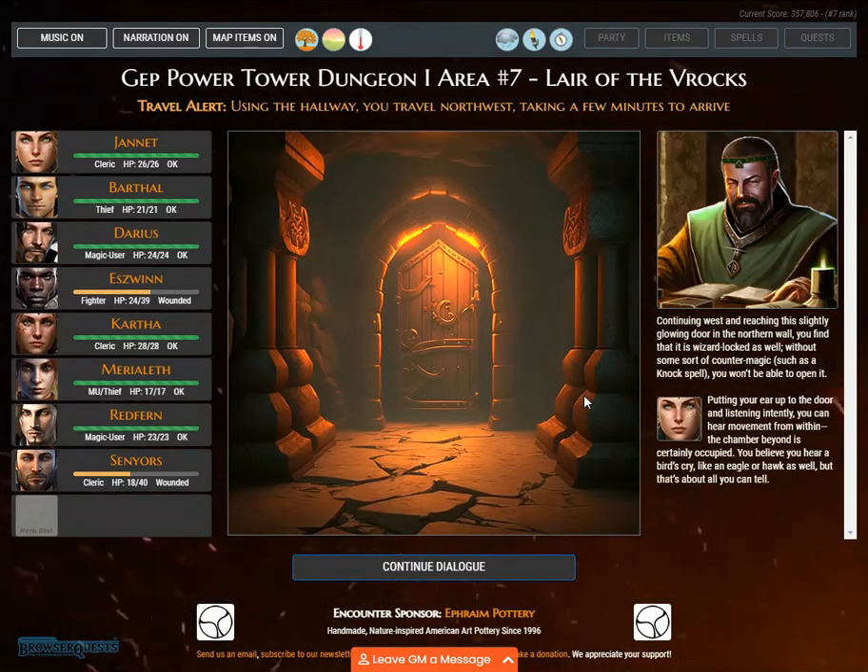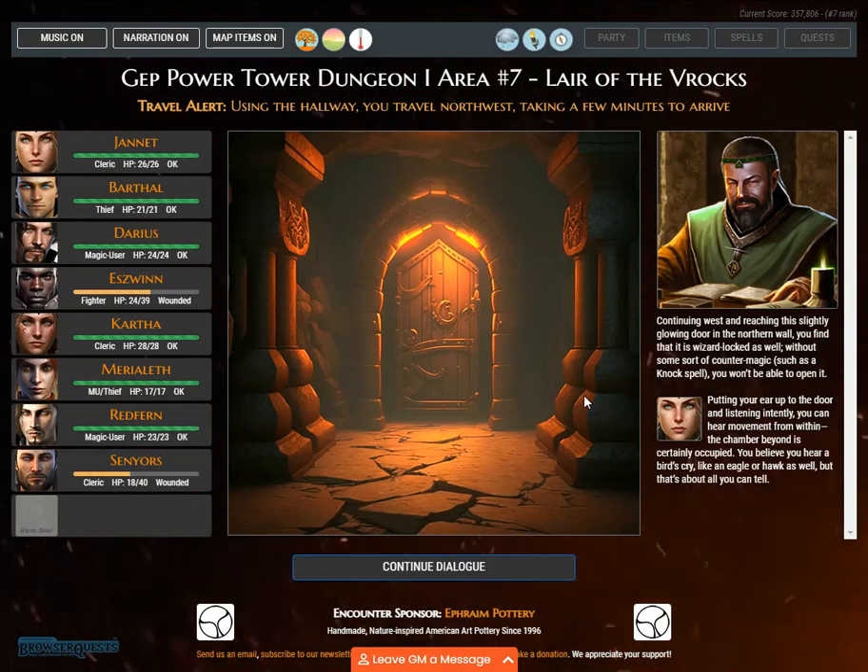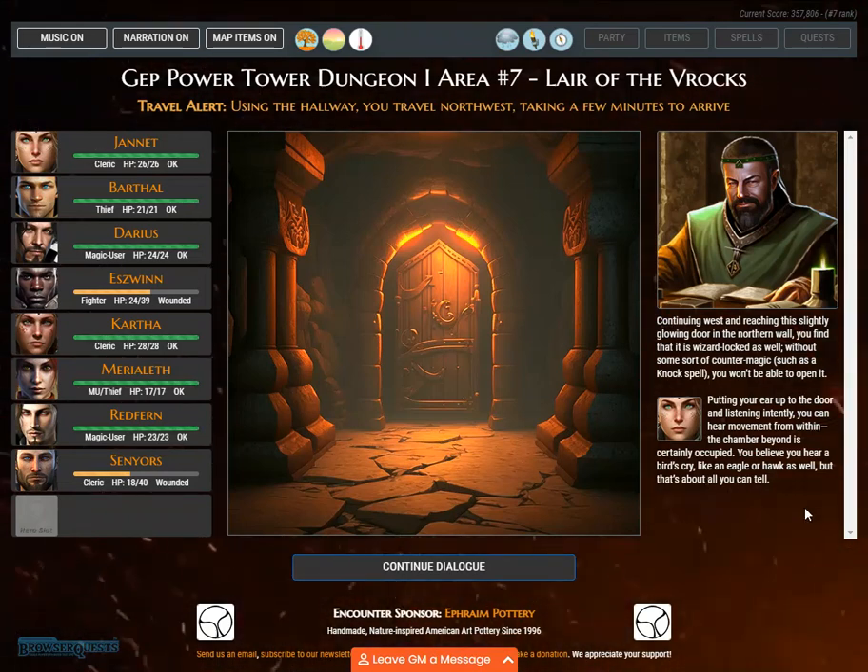Travel alert. Using the hallway, you travel northwest, taking a few minutes to arrive. Continuing west, you reach a slightly glowing door in the northern wall. You find that it is wizard locked as well. Without some sort of counter magic such as a knock spell, you won't be able to open it. Putting your ear to the door and listening intently, you can hear movement within — the chamber beyond is certainly occupied. You believe you hear a bird's cry, like an eagle or hawk.